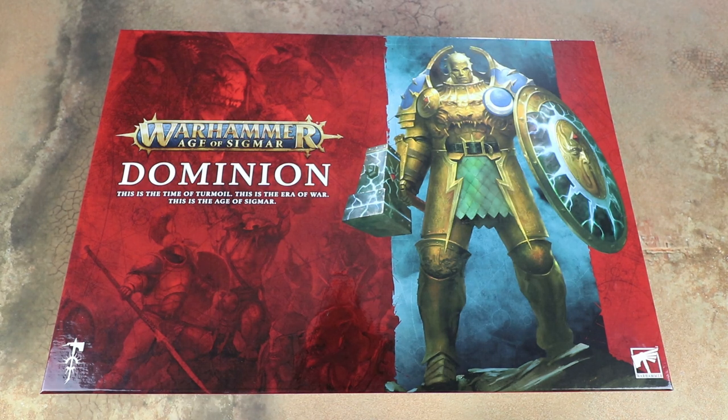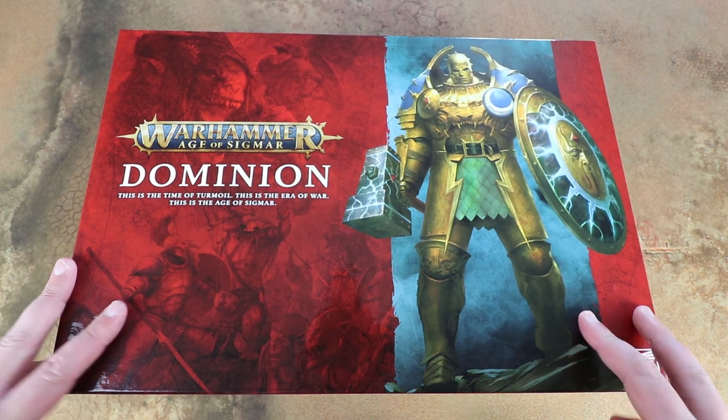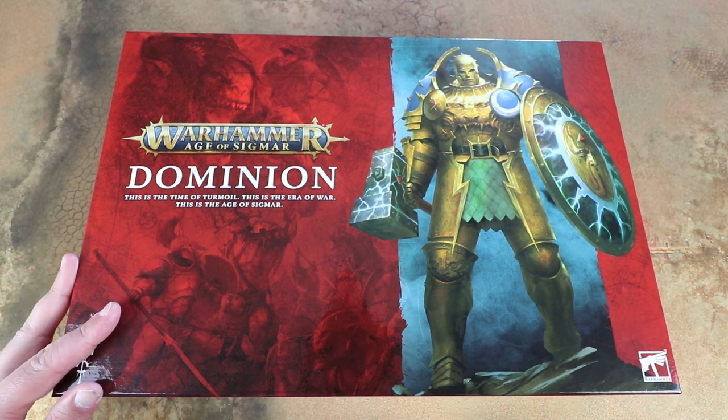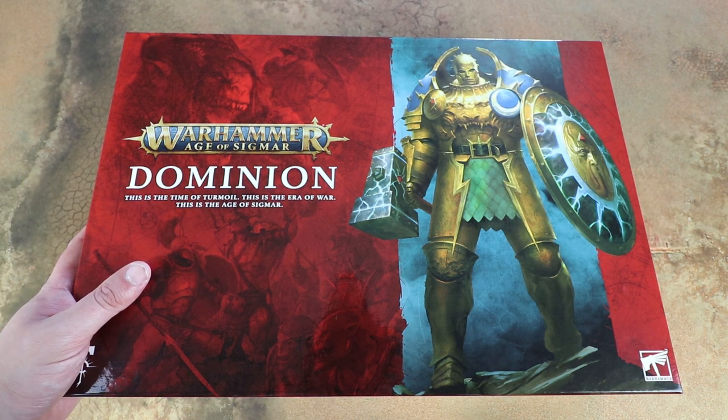Hello and welcome to another Spruising Bruising Boxing. Today we've got a really exciting one because we have got the brand new Warhammer Age of Sigmar Dominion launch box. It's been six years since Age of Sigmar came out and a lot has changed in that time, from a fairly rudimentary rule set through to the General's Handbook, the amazing Soul Wars box, and now onto Dominion. Massive thanks to Games Workshop for sending us a free copy a little bit early.